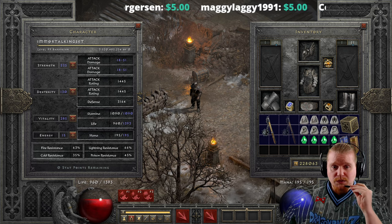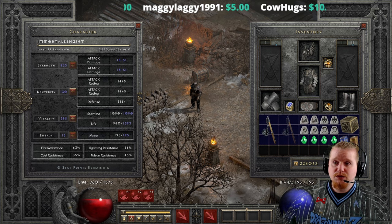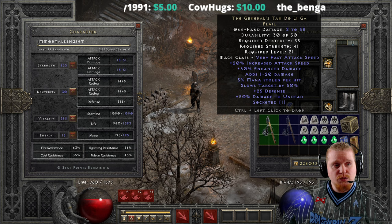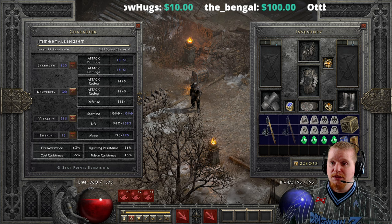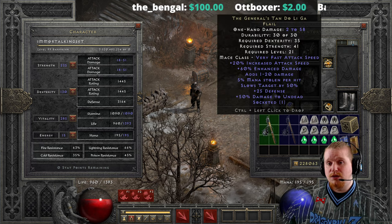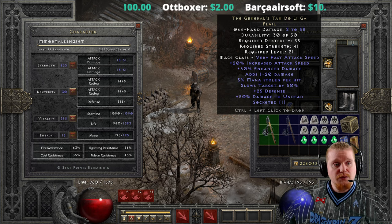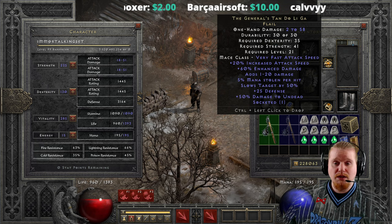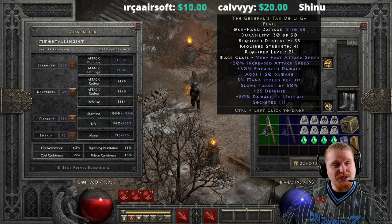Hello guys and gals, and welcome to another episode of Unique Items. Today we're going to be looking at a normal difficulty flail which actually does have some interesting effects, and it is known as the General's Tandolagah. More often than not, though, this flail actually ends up left in the dirt, and it's not necessarily because it's a bad flail — it's really just because it drops all the time, like pretty much everywhere, and I've never had any issue finding one.